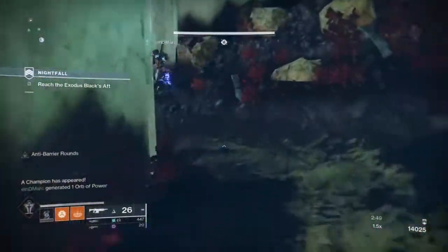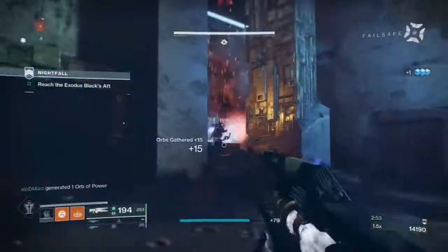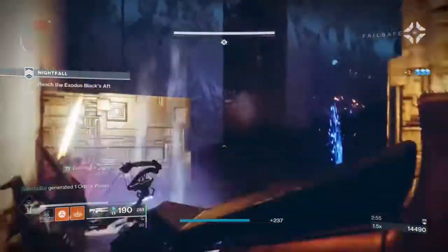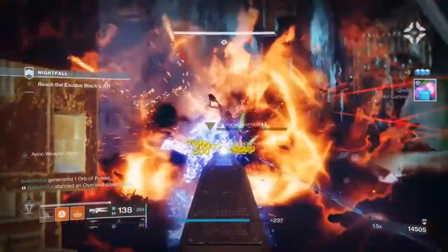Once you've collected all the wells and made your way to the back of the first room, you will face your first wave of ads with an Overload Fallen Captain. Once you've killed the champion, the door will open and lead you into a hallway corridor with more ads and another Overload Champion.